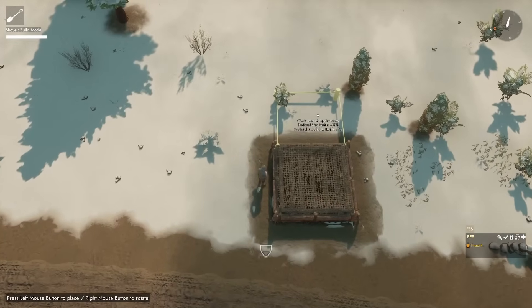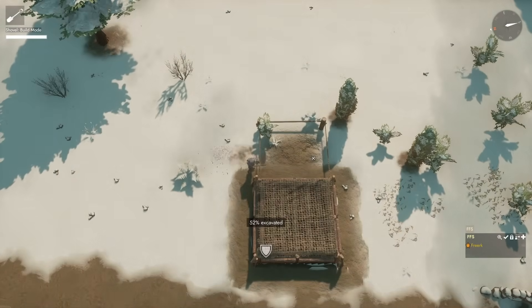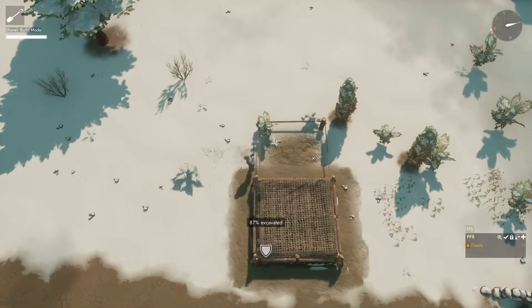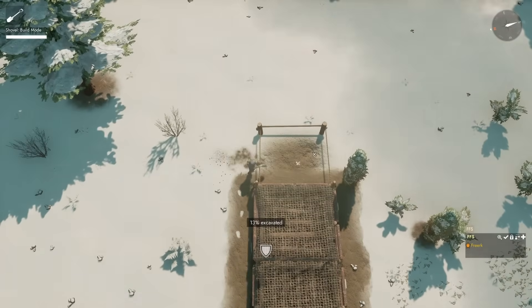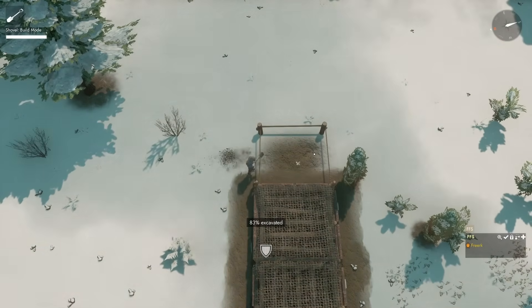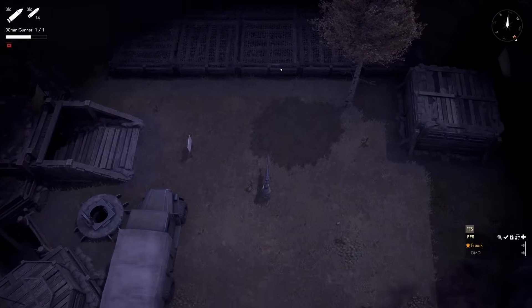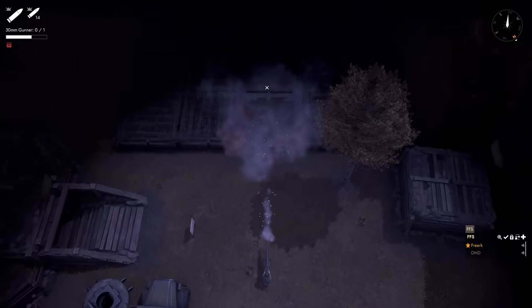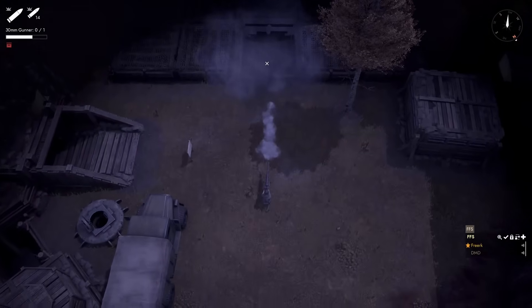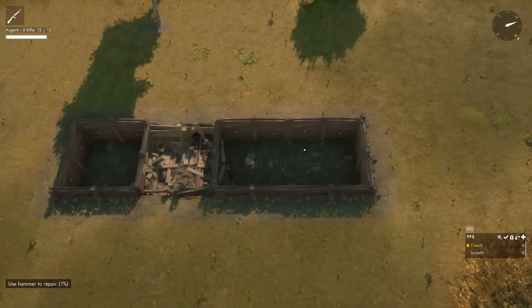Bunker pieces can be joined together. When placing one piece close to another, it will snap to it, and when dug, will form one bunker complex with its internal walls removed. Connected bunker pieces will have a shared health pool of all joined bunker pieces combined. This shared health pool will however always be lower than the sum of its parts. Once a bunker consists of more than one bunker piece, each individual piece can be breached. A bunker piece that gets breached will collapse, providing an access point for infantry.